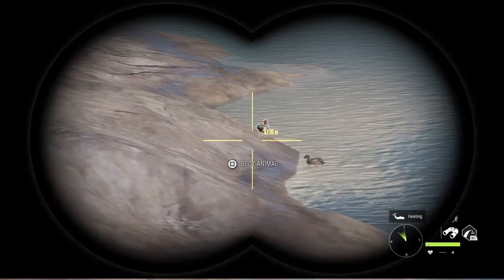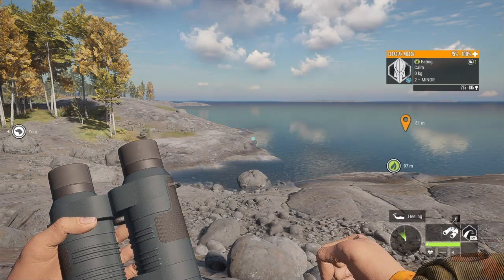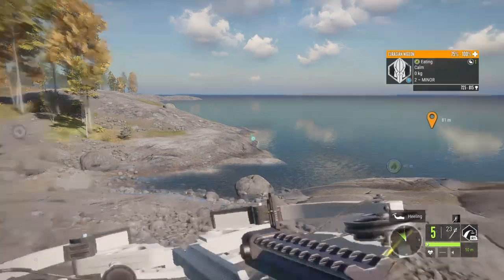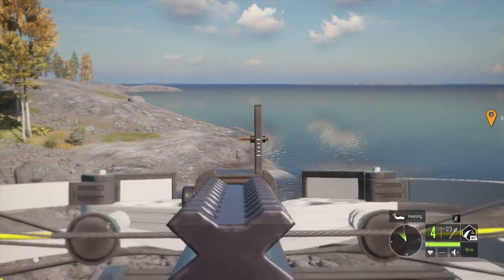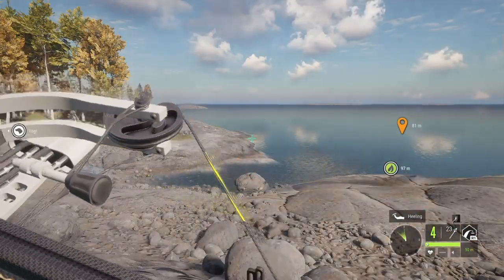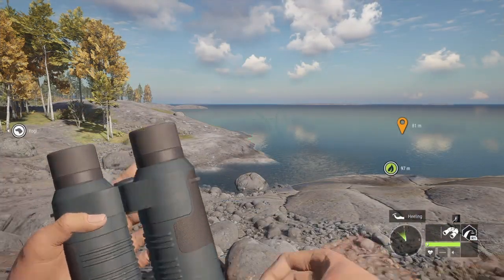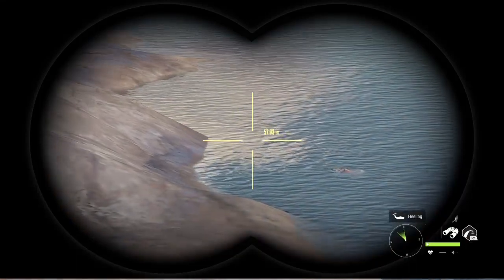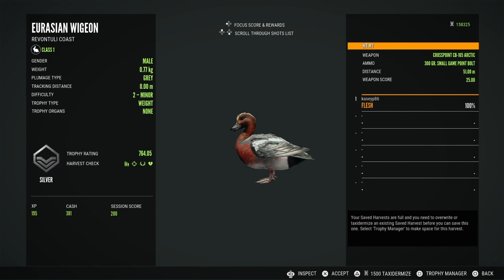Coming up next I have the Eurasian Wigeon and they weren't landing super close, not as close as I would have liked, but close enough. And if you guys didn't know, the Eurasian Wigeon have been added to Verhunga Savannah now, so you can hunt them over there. I actually got my first Diamond Eurasian Wigeon over on Savannah. This guy's floating to us — he must have fell in the water after the hit — and he is just a silver.